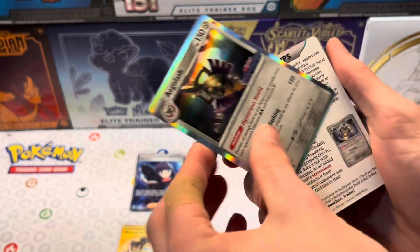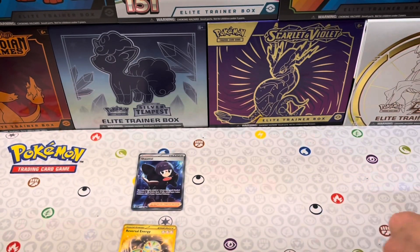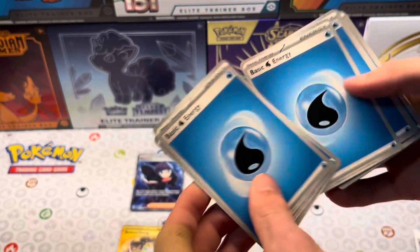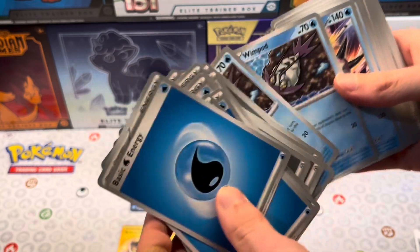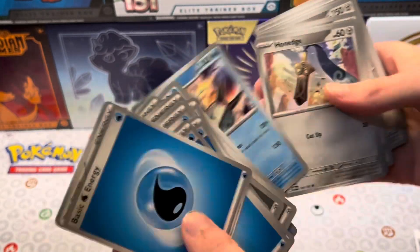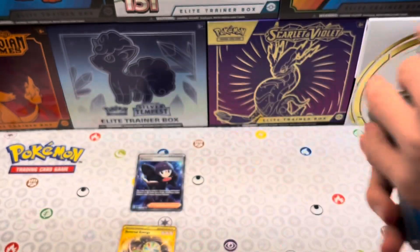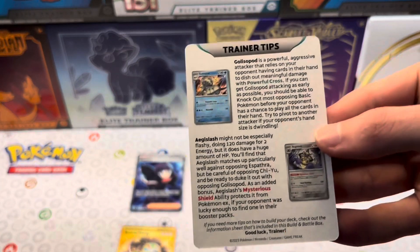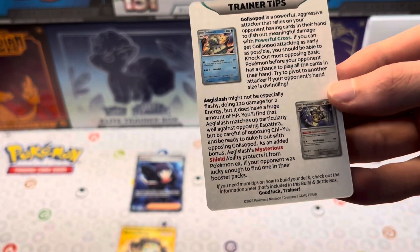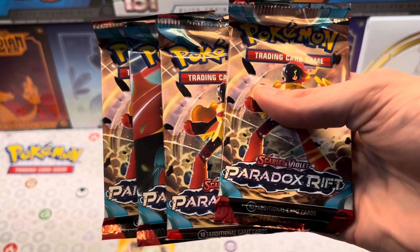We got Egg Slash - Training Tips! Look at that, I did not know that was a thing. This must be something new, unless it's in the battle decks only. Got Water Energies. We'll have to look at that training tip - that's cool. Wood Pod, Hone Edge, Egg Slash, Iron Bundle, and Trainer Cards. There are Trainer Tips for Gallus, Soapod, and Egg Slash - that's pretty cool. I didn't know they did that. So let's go right onto these Paradox Rift packs.